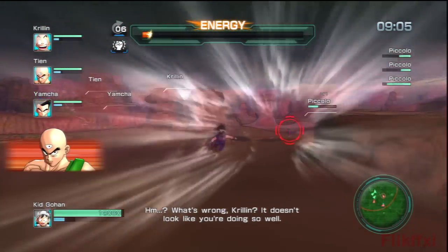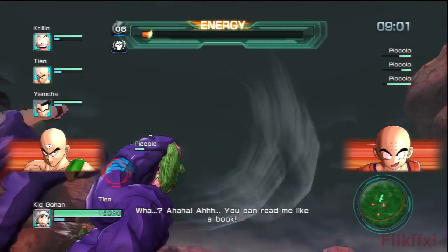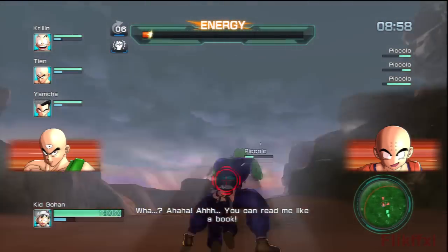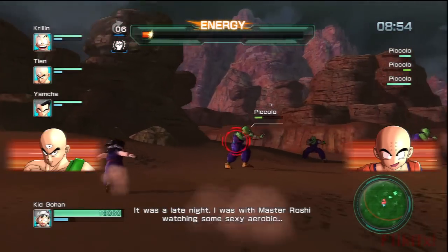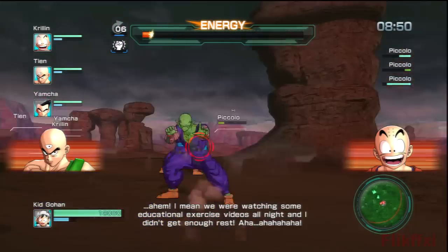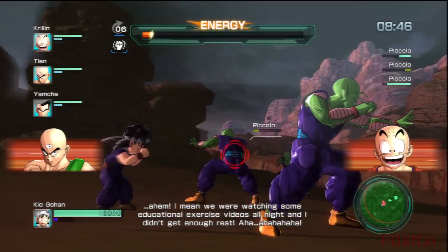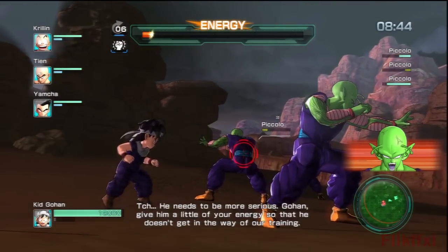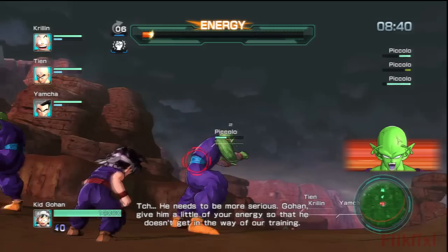I want to focus on the Piccolo that's wounded, but another Piccolo is after me. It's about to teach me something — that's why they're standing still and blocking. I was with Master Roshi watching some — well, some educational exercises. That attack of his seems to do nothing. Weird.